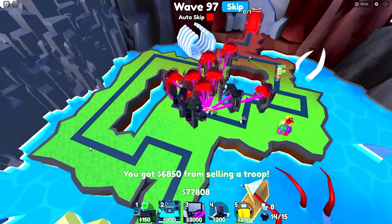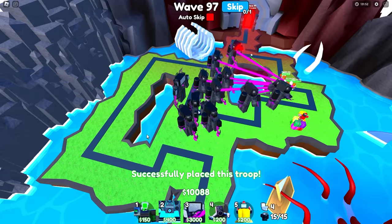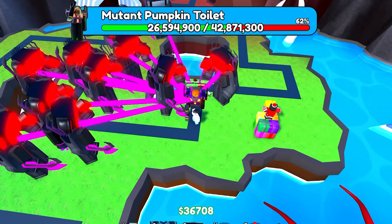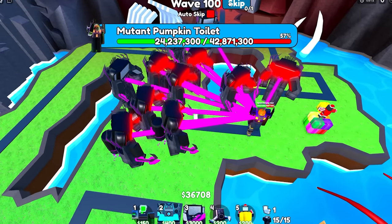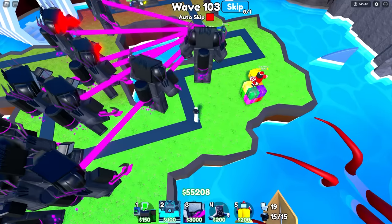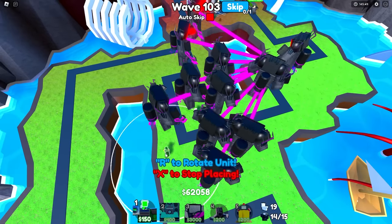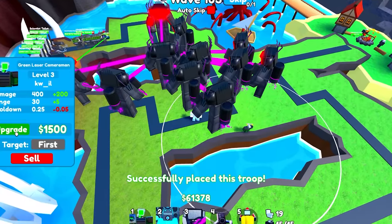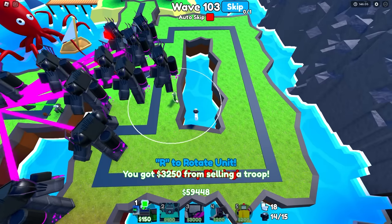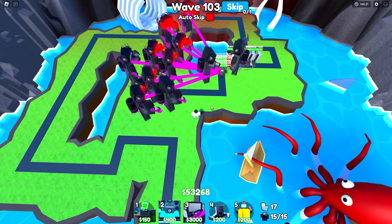Boom — placing our 11th upgraded titan cinema man, fully maxing him. We're on wave 100 with a mutant pumpkin toilet at 42 million health — wild. I think the leaderboard record is wave 102, so we could get on the leaderboard in this video. Instead of another upgraded titan cinema man, I'm going to sell one unit and place a green laser cameraman here to slow down units crossing this area. Fully maxed — that's a wide enough range. This is our fully maxed out team — let's wait and see what wave we can actually get to.